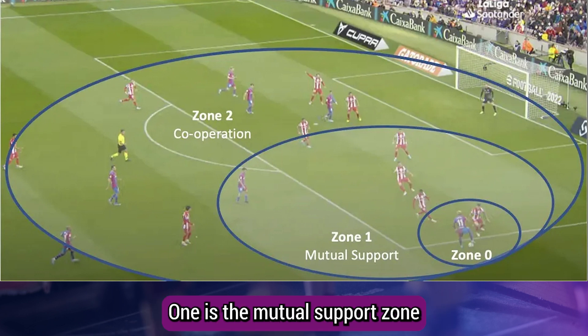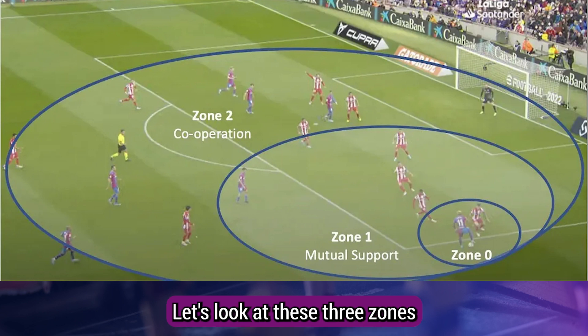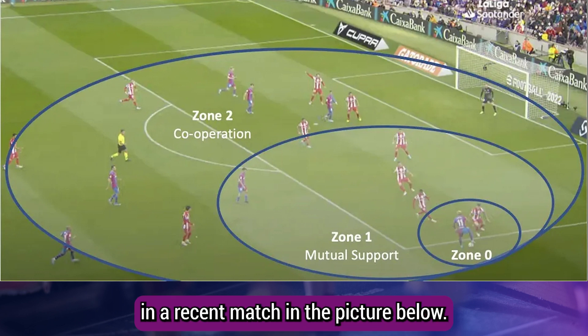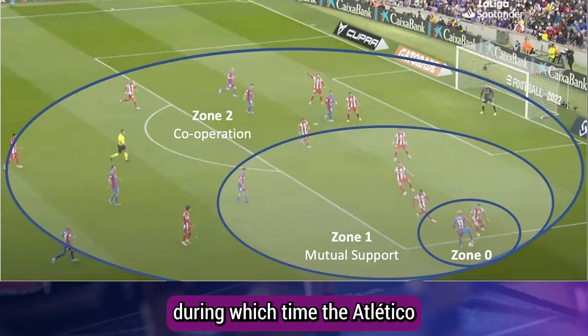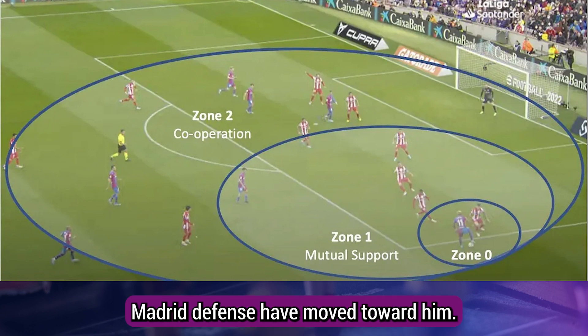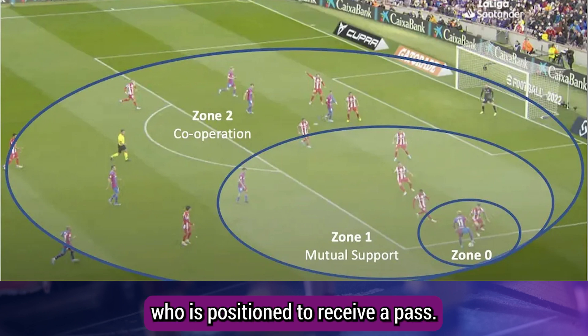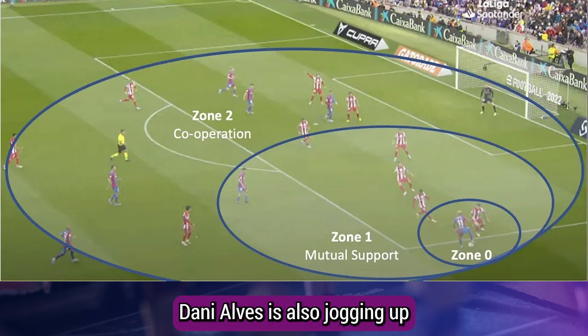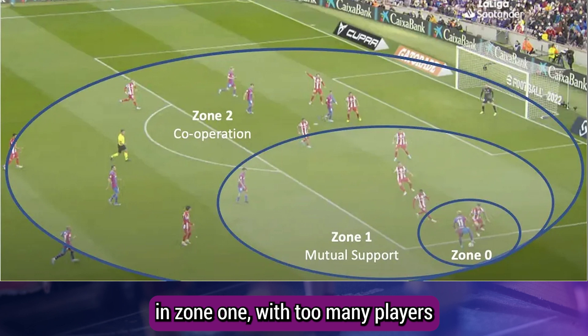Seirul·lo defines two zones beyond zone zero: zone one is the mutual support zone or help space, and zone two is the cooperation zone. In a recent match, Adama Traoré waited three seconds with the ball on the edge of the box, during which time the Atletico Madrid defense moved toward him. Traoré is the player in zone zero. The key zone one player is Pedri, positioned to receive a pass. Dani Alves is also jogging up to potentially take a role behind Traoré on the right wing.